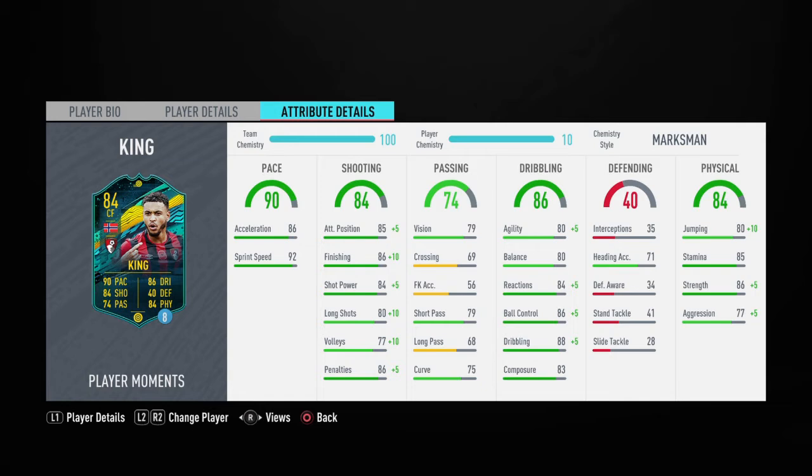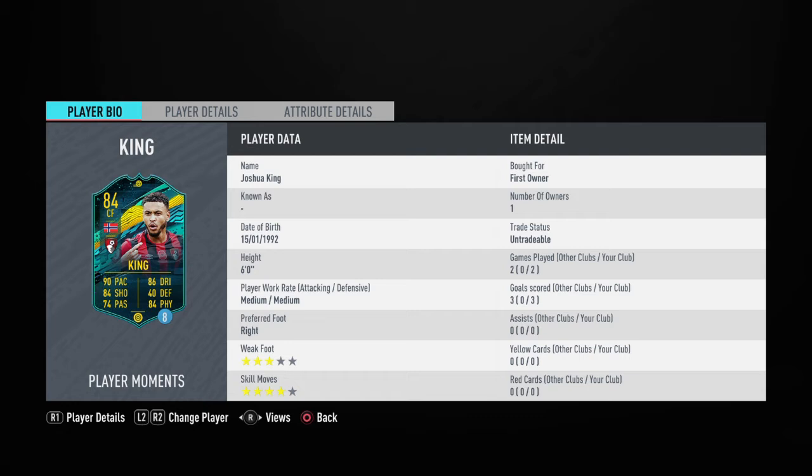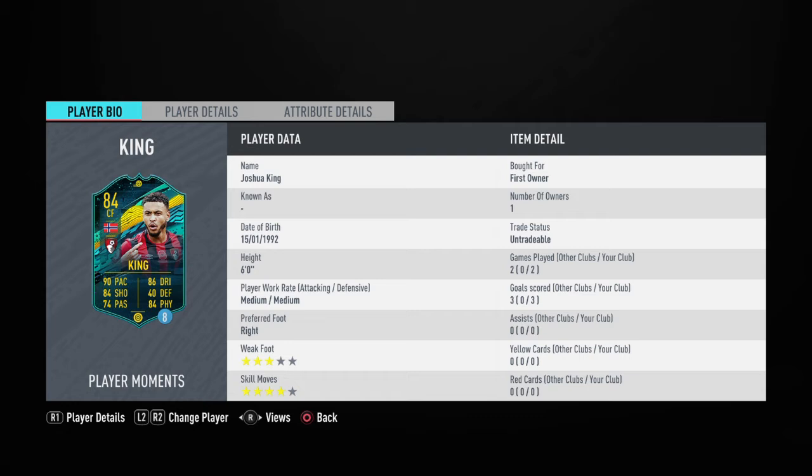That's why I'm giving him 6.5 out of 10 — I think that's the right rating. His 3-star weak foot is another problem, so he can't really dribble with his left foot. Maybe I put the wrong chem style on but I think Marksman is right because he really needs finishing, attack positioning and shot power. He felt like a truck when turning — 85 agility with the chem style and he still felt sluggish, and he didn't feel like he had 91 strength at all. Let me know in the comments what chem style you'd have put on him and what rating you'd give him.